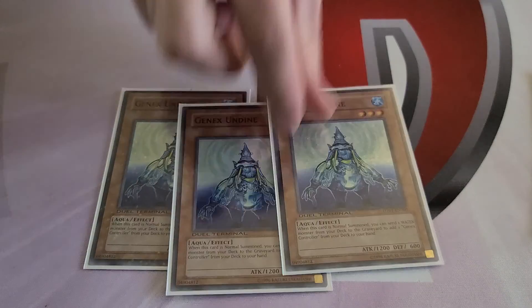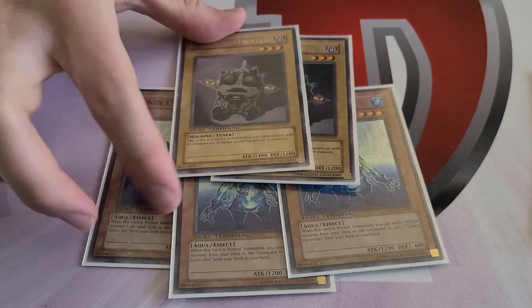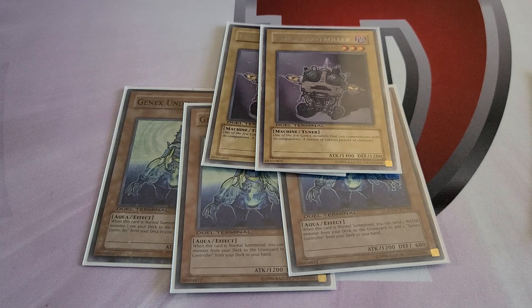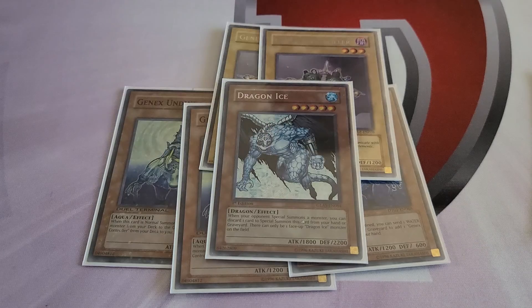The best normal summon in the deck by far is Undine. Undine is awesome here — you don't really care about the controllers, you do run two, they're bricks, but you play Allure so it's not that bad. Undine sends any of the Atlanteans for their effects while searching a card, so it's normally a plus two. You can search any sea serpent, pop any set card, pop any face-up card, or search Dragon Ice.